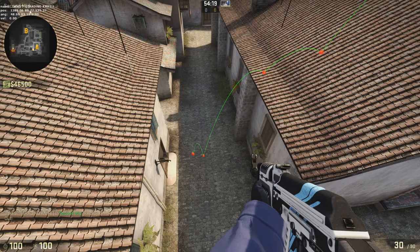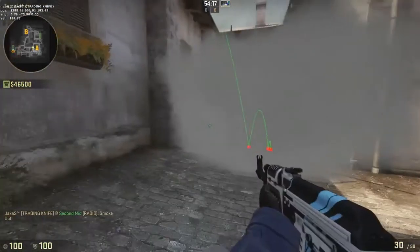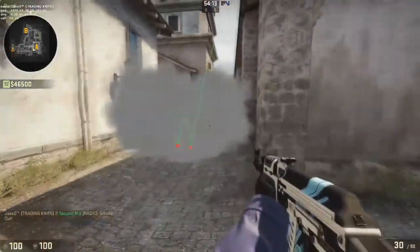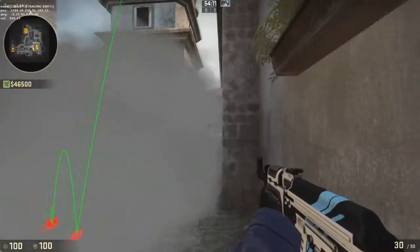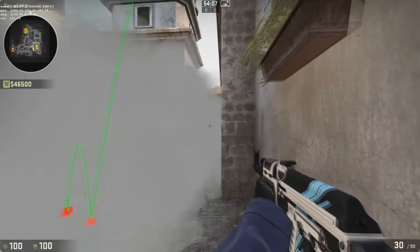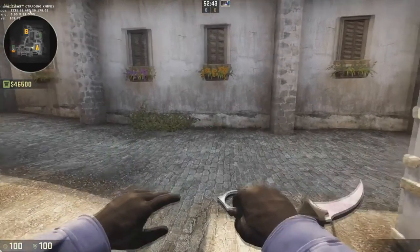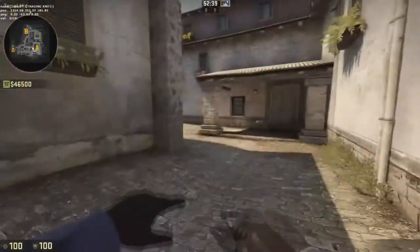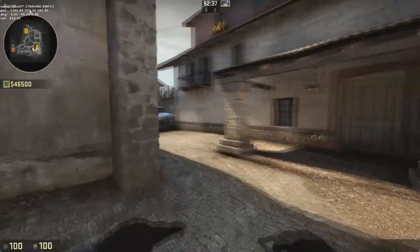It might leave a tiny little gap if you don't do it perfectly, but you can't really use that gap. Watch out for any counters, but unless they put themselves right in that specific spot they're not going to see anything, and you can actually see them — it works as kind of a one-way smoke. The third smoke I want to show you is how to smoke up the left side if you prefer to take some control of boiler or go into A site from that way.